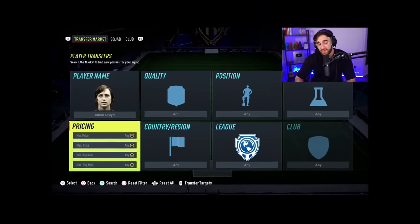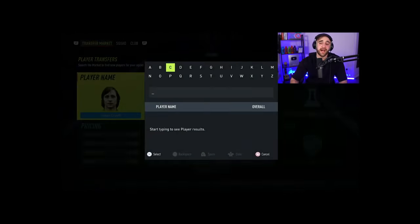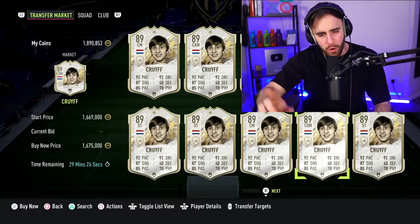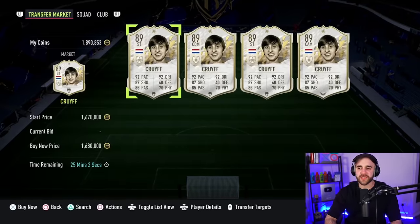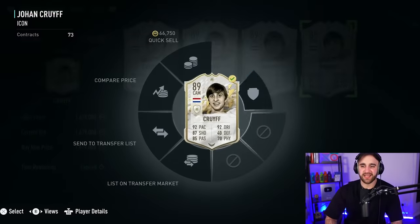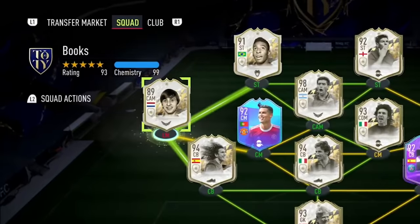Cruyff has a moments card - it's 8 million, even more expensive than Maradona. He has a 94-rated version that's 3 million - I can't afford it even if I ask the bank for a loan. How much is the baby version? 1.6 million - 800k and I'm buying him as a CAM. Cruyff is part of our team! This is an insane card. This is the most important book, baby.